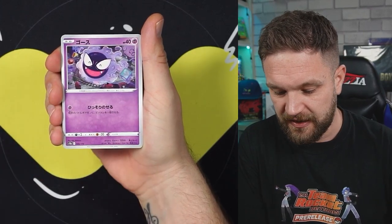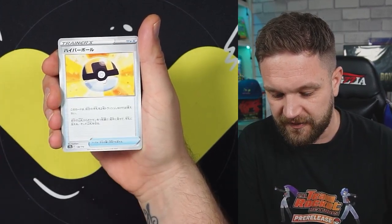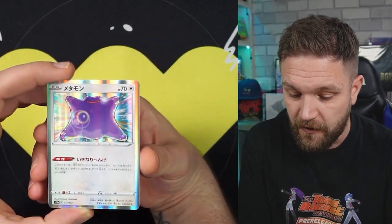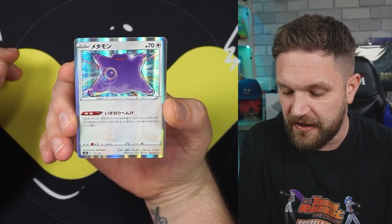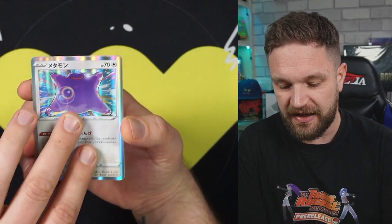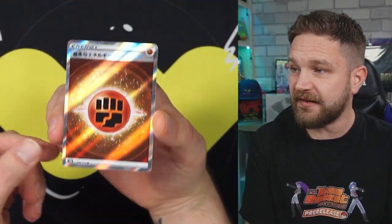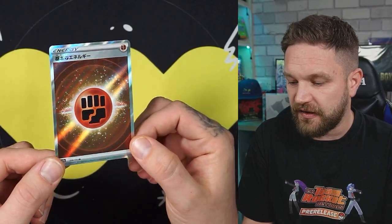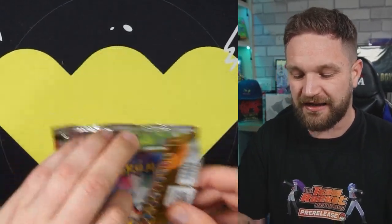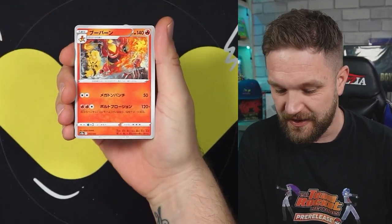We haven't got any of the big hits from box two yet, so fingers crossed we're going to see something big. A little Appletun there, the Gastly - very nice. A V, no big hit. We got the Ditto holo - very cool looking artwork, almost like Amazing Rare background colors on that holo. And there's the energy - the Fighting Energy. Nice to get two different types of energy cards. It's saving the goodies until later in the box - I quite like that.